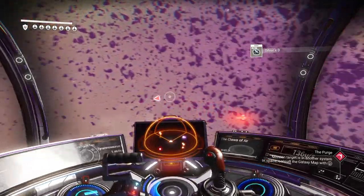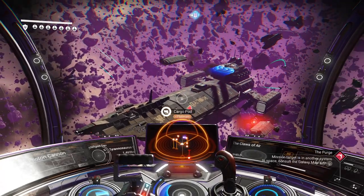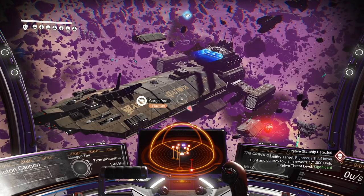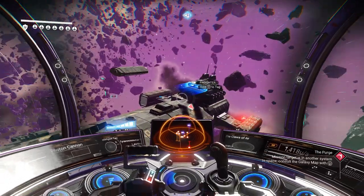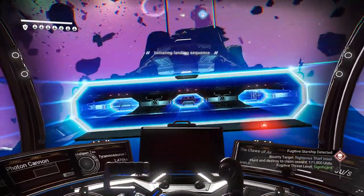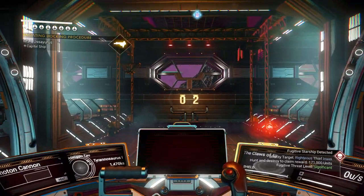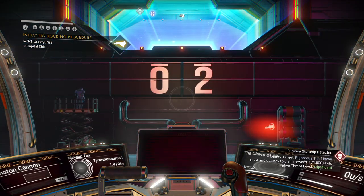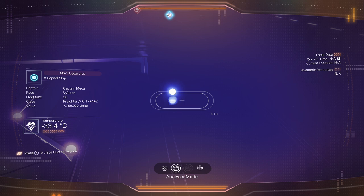That only took us one pulse — you saw it live, no pausing — we found what we're looking for. Now if you're interested in buying it, we can land and find out what class it is. It is a capital ship but it's a system freighter — interesting. We just need to get out and scan it. It is a C class.